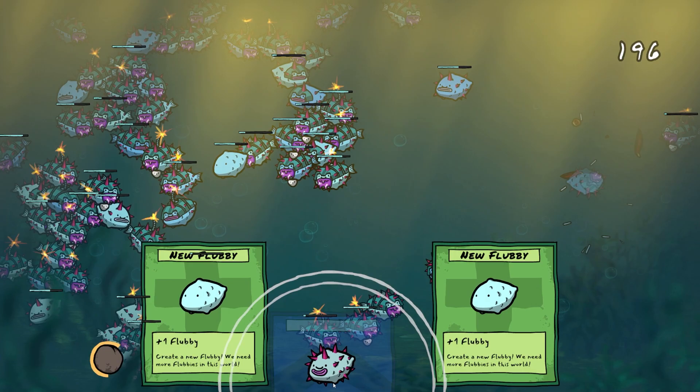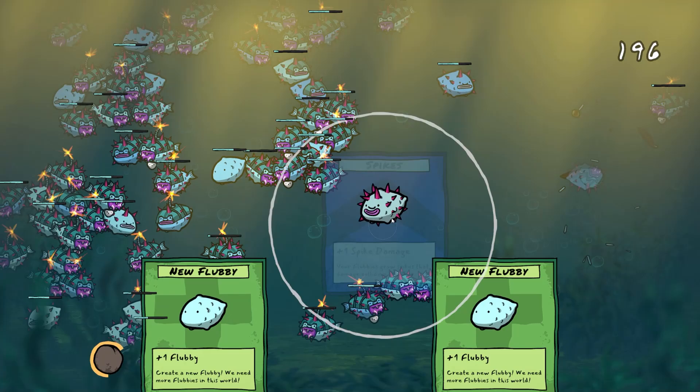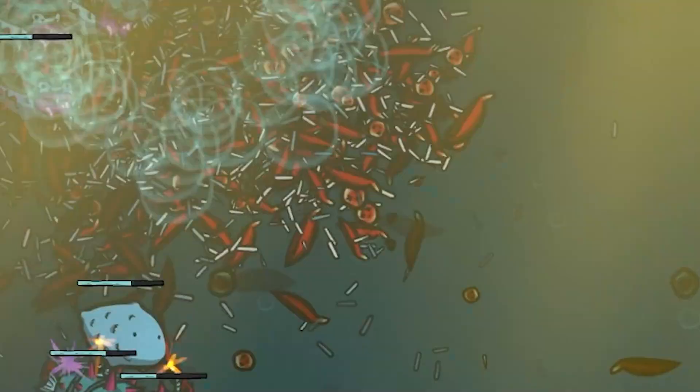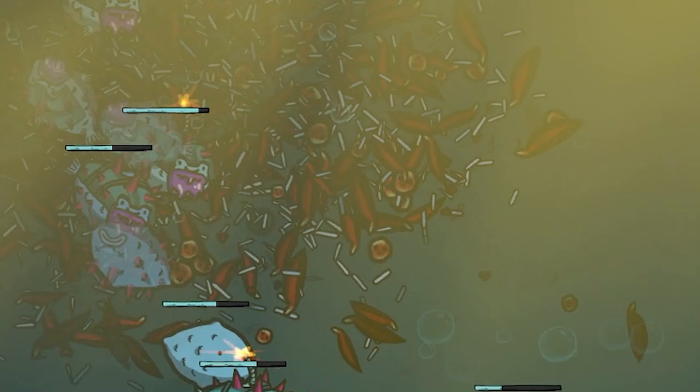We didn't get a heal. We've got some bombs though and some offspring. Come on - four more cards and we crack 200. Does anyone need spikes? You in the middle can have some spikes. Shell - you're getting shells, I'm protecting you. There's so many, give me a card please, we're so close. 198.